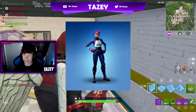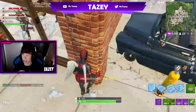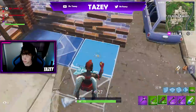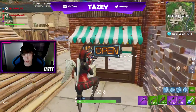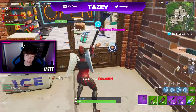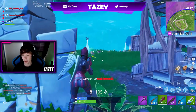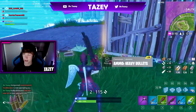Coming in at number five is Bright Bomber. Everyone has this skin and what makes me mad is it doesn't have a back bling since it's only 1200 V-Bucks. They released the Bright Bomber bag for the Bright Gunner and not the Bright Bomber, and it just makes me so mad — Fortnite just wants money. But the Bright Bomber with the bright backpack is so nice, and so many people have it. It is an overused skin; I see it every game.